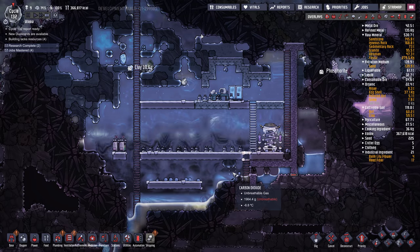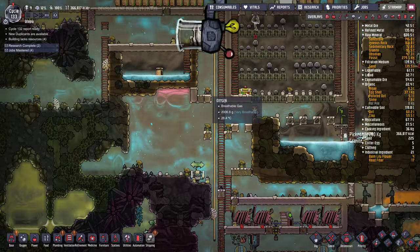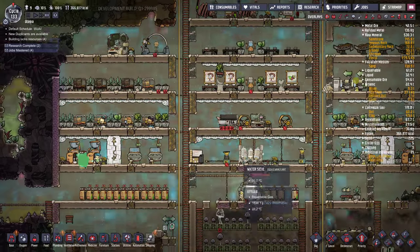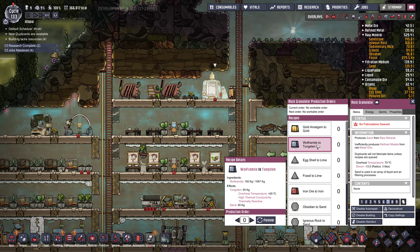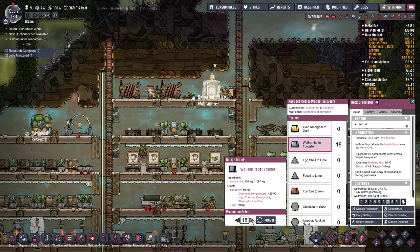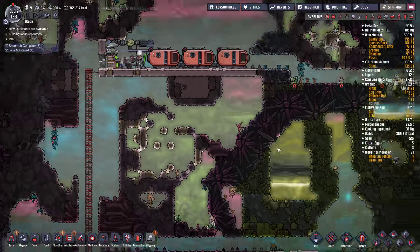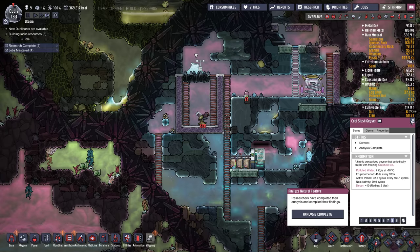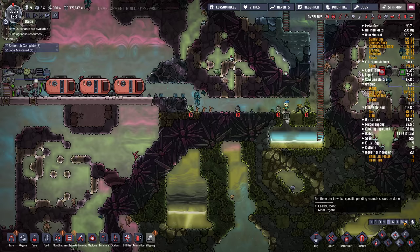Now I need some tungsten, so let's go prep some tungsten at the rock granulator up here — wolframite to tungsten, we'll do 20. Bang that drum. This thing's going to be active — oh, not for 30 cycles. What are you doing? Idling around in there. I haven't looked at jobs in a while — I've probably got some promotions.